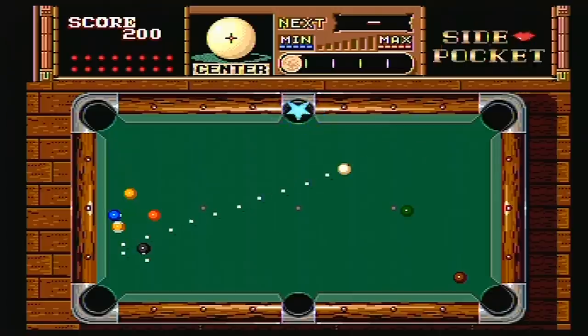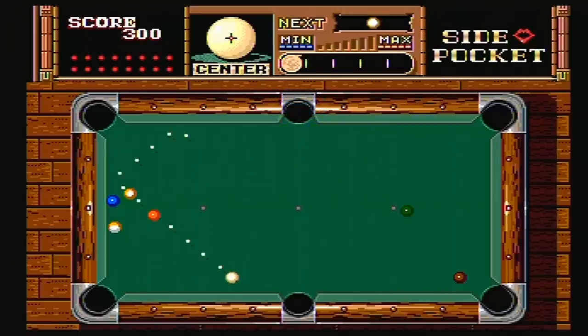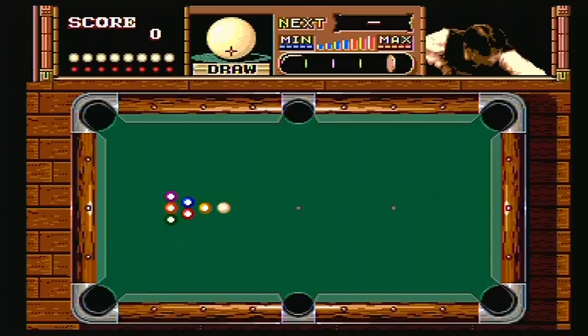Nice Porsche 928 there. You know what would make this game better is if you could mount M60s and a flamethrower on top of that Porsche 928, attack people with it, transform into a robot, and light the pool club on fire. And then as you're stomping on the bartender, you could mix your own cocktails and fly into space — and this is how my mind works, and also that's what I want in a video game.